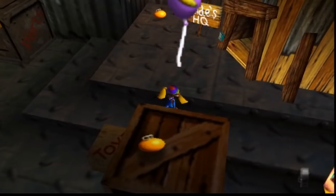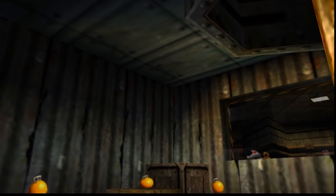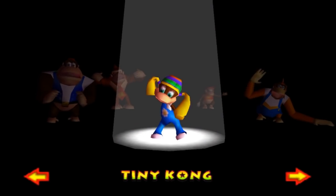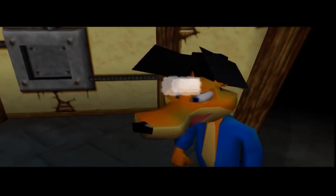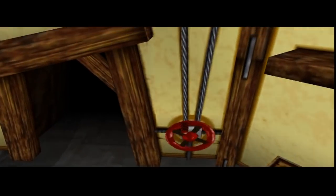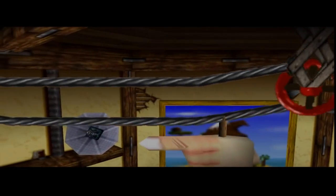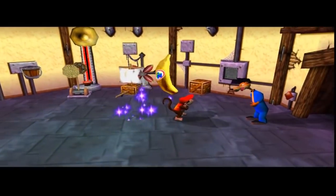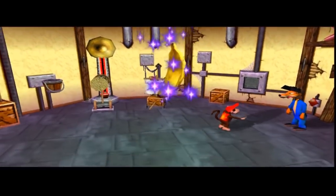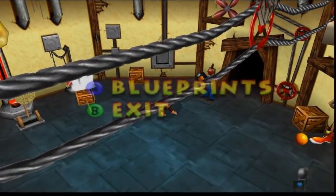Anyway, why are we talking about all this crazy stuff? We're at Snide's. We have a bunch of blueprints — Diddy has two from the former level, and the one we picked up on the way to Chunky's cage. Let's see what the animation is for this stage. Two buttons — I'll probably save the other Kongs. I know we have other blueprints but this takes a while and I'll probably end up cutting it out.